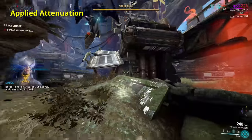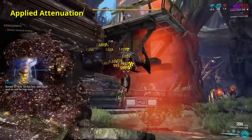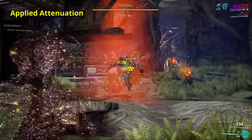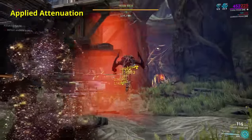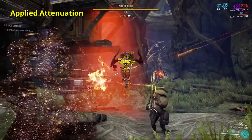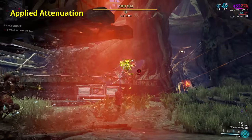Your critical hits, multi-shot — all of that applies here. This is why the Archivex is so utterly underwhelming in Nemesis Final Confrontations. But there is a way around this. Applied Attenuation needs something to adapt to. If you hit the boss with a single powerful hit before any Applied Attenuation has been triggered, you can bypass the grind and simply tear it to pieces.